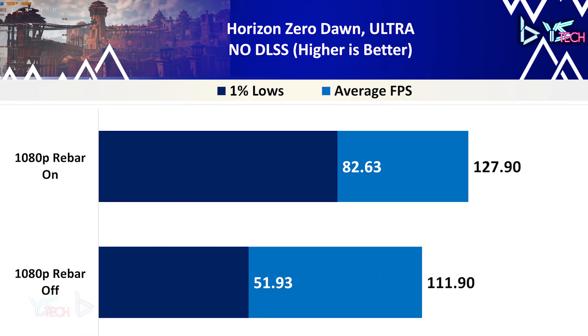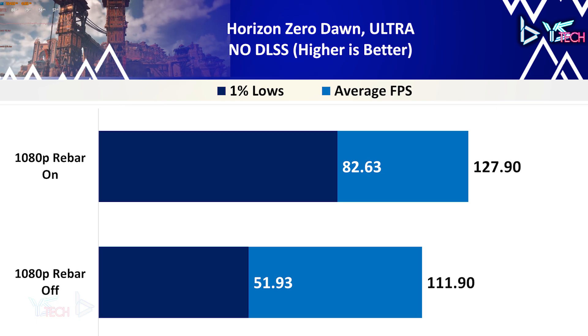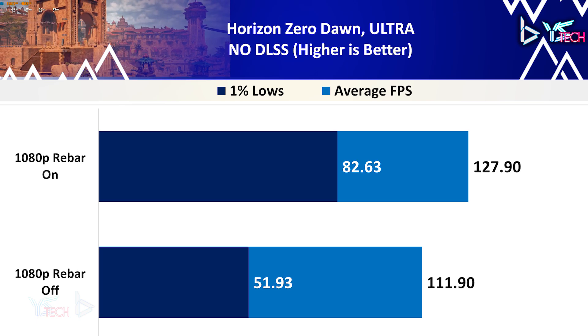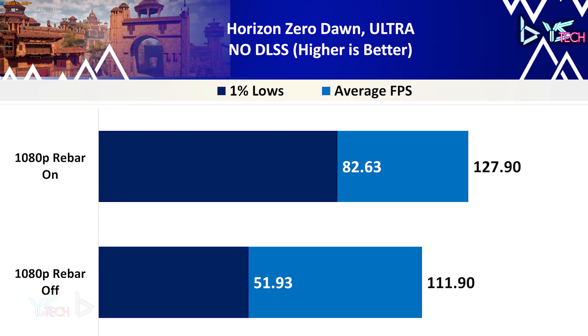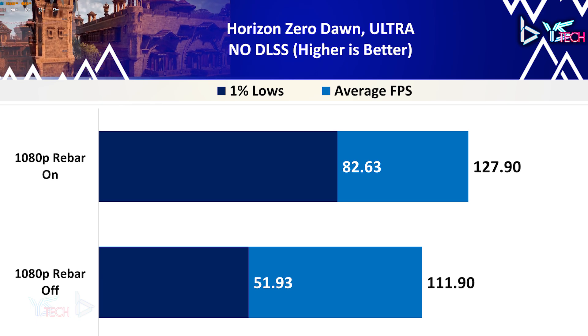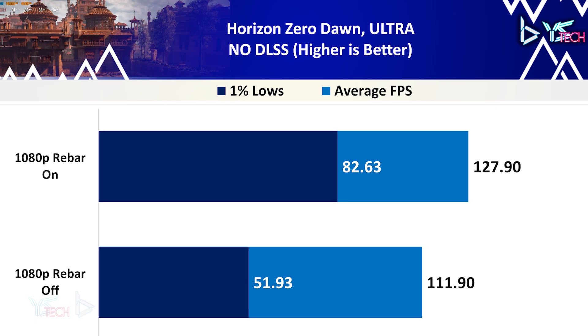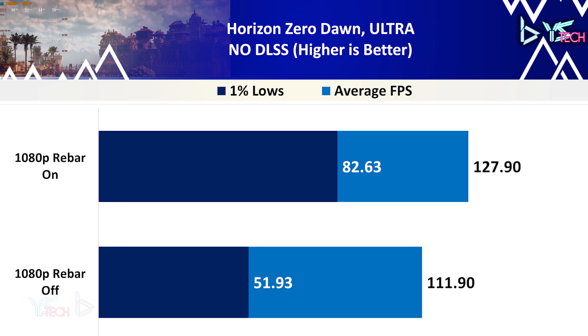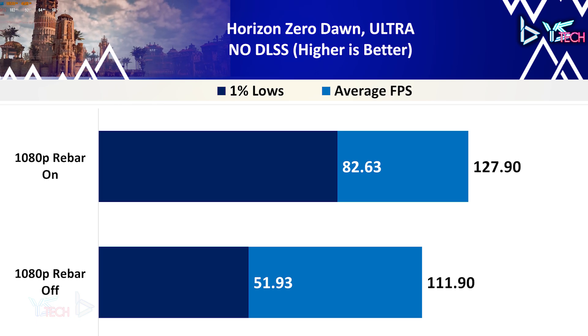Horizon Zero Dawn on ultra settings had a nice improvement overall. The game was much smoother, and the 1% lows increased by 59%, which is quite hefty. The average FPS had a solid increase going from 111.90 to 127.90, a difference of 16 FPS, which I'm pretty happy with.